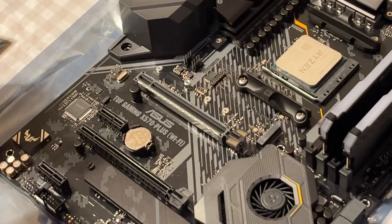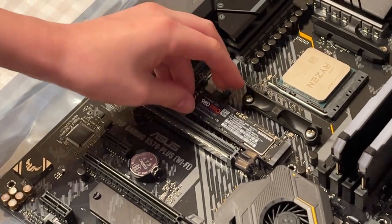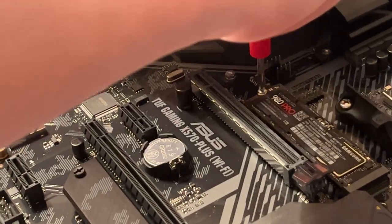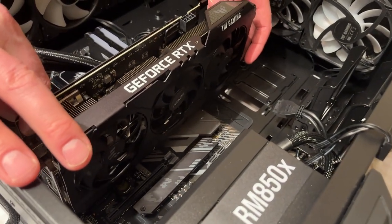Next is to put our 1TB M.2 SSD in. So we're installing the graphics card, the RTX 3060 Ti. Click.